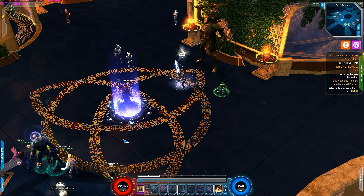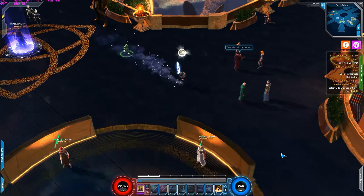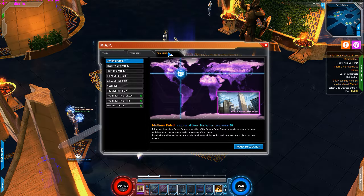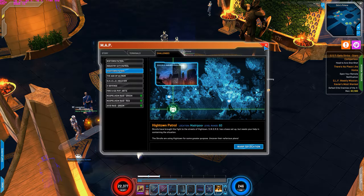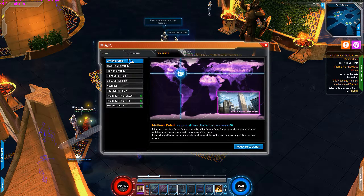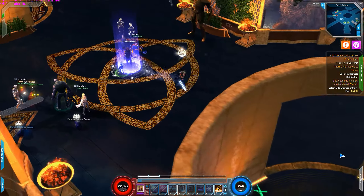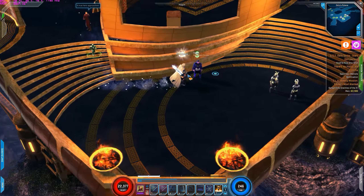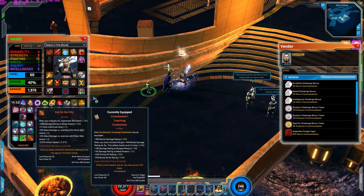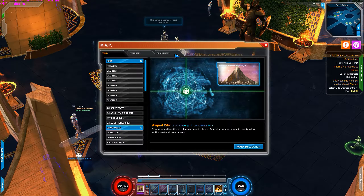So to reiterate everything: once you level up to 60, go to High Town, start grinding, get those uniques suited for your gameplay and build. Then go to Ultron and try it out. Once you do Ultron, check how many hero and protector points you have — that gives you a good idea of where you stand. That's a solid next step in your progression.